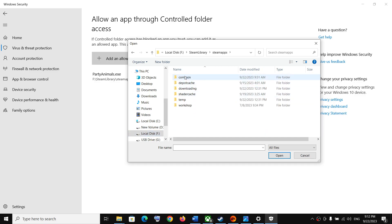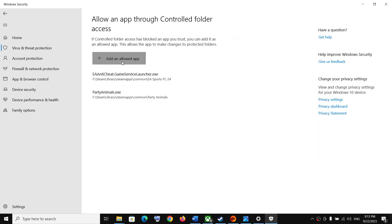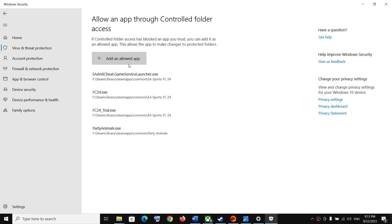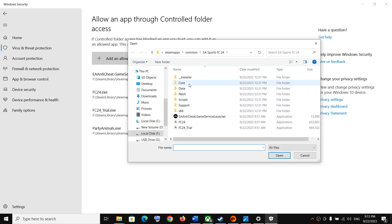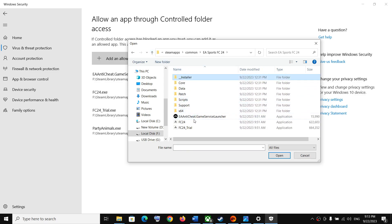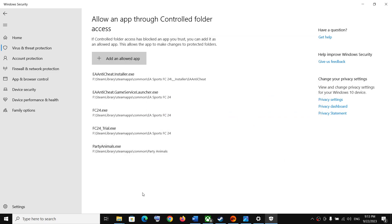Open the EA Sports FC 24 folder and select all the exe files. Add each exe file to Controlled Folder Access — click on it, then click Open. Repeat this using Browse All Apps for each exe file, including FC24, FC24 Trial, and Easy Anti-Cheat. Add all exe files you find in the folder.